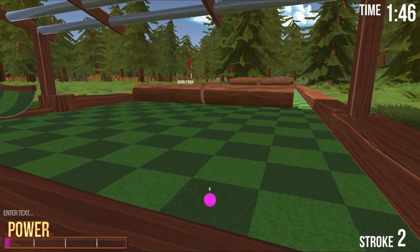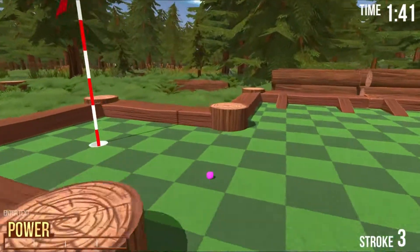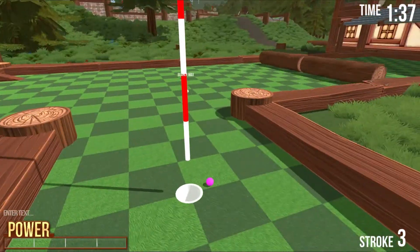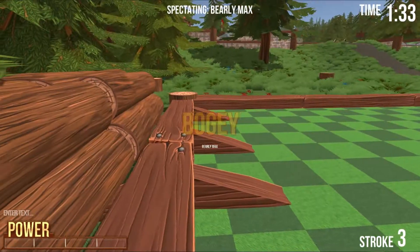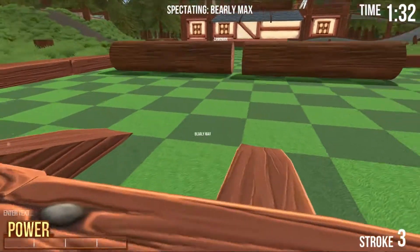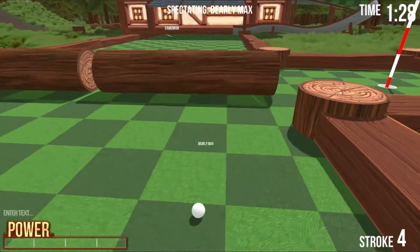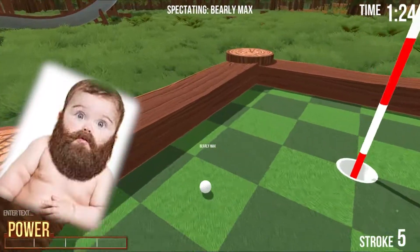Although this game is in early alpha and lacks a lot of features you'd expect, the things it does do right, it does very very well. Customisation options, multiplayer gaming is incredibly easy, so you can play with your friends whenever you want. Currently there are only 2 maps available: Forest for the bobby boys, and Oasis for the bigger bobby boys.